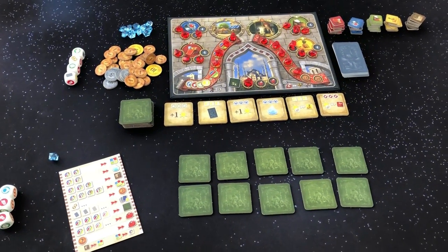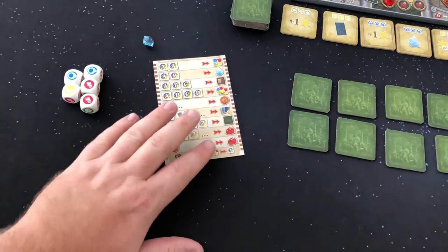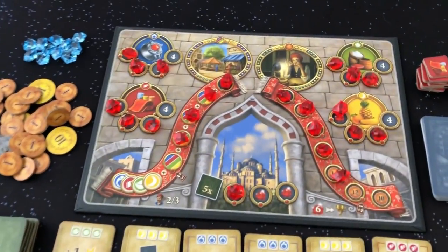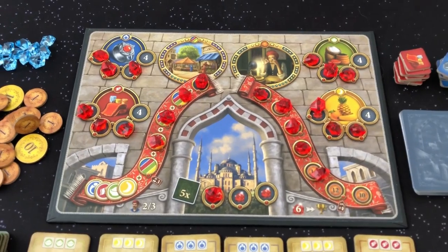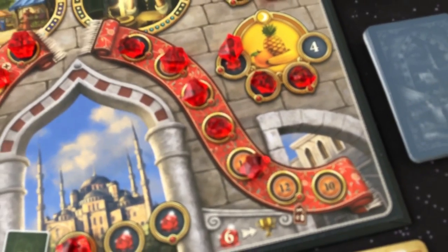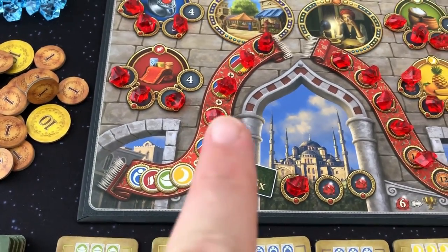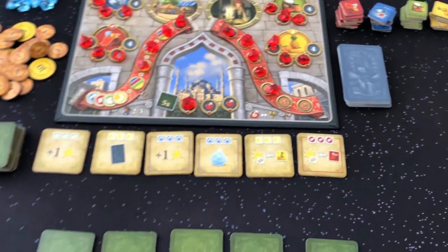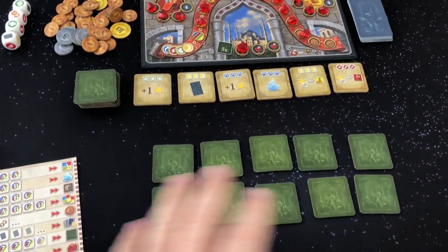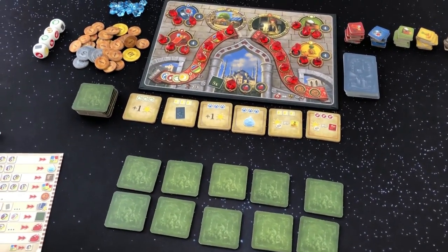Here we have set up the solo variant for Istanbul: The Dice Game. We'll be rolling dice to either get extra resources or turn them into rubies. We've got a couple different areas — we can buy outright some fruit, spice, jewelry, or fabric. We can also buy money for lira, buy rubies with lira, try to get a group of goods to get rubies, or acquire five mosque tiles. If you want more detail on the setup, you can watch the instructional video linked in the description.